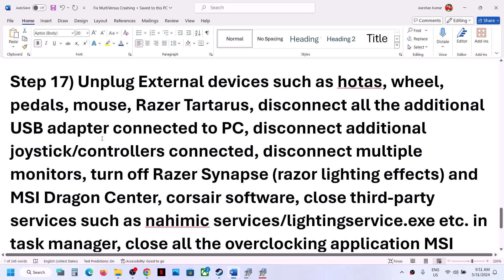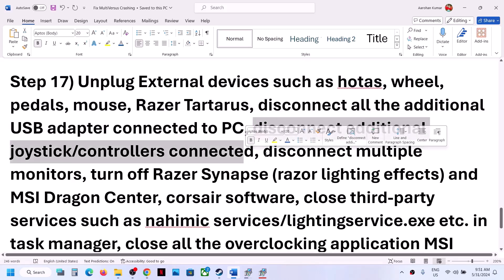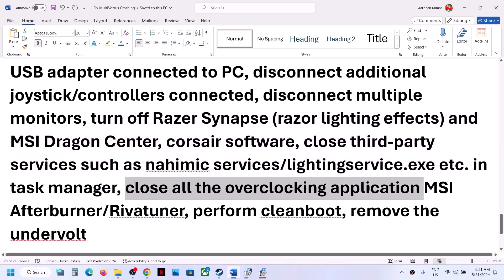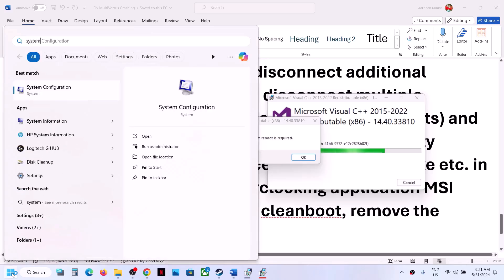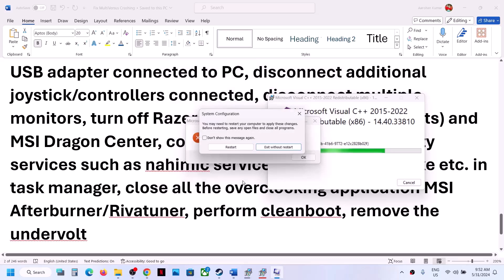The next step is to unplug all external devices you are not using. Disconnect any additional controllers. Try launching the game on a single monitor. Close any third-party applications or services running in Task Manager, and close all overclocking applications like MSI Afterburner or RivaTuner. Open System Configuration in the Windows search box, go to the Services tab, check Hide All Microsoft Services, then click Disable All, Apply, and OK. Restart your computer and launch the game.